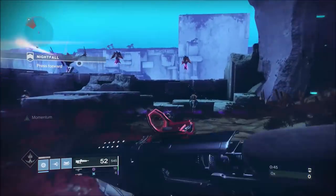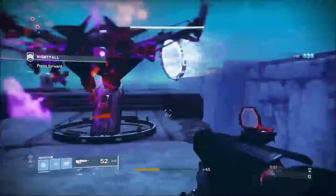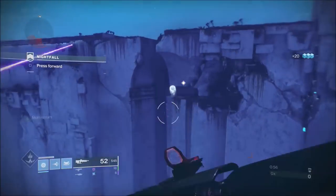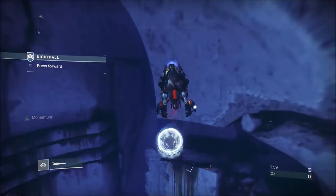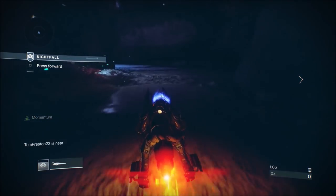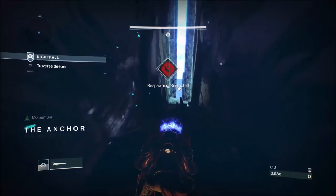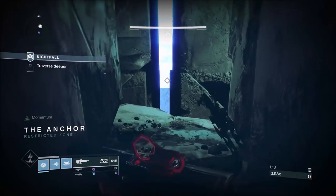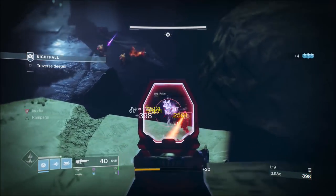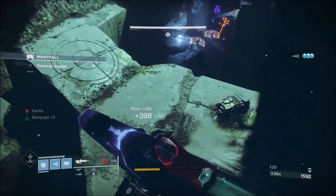I think I might have used Loaded Question a couple of times but that's really it for fusion rifles. For shields in this strike, there's normally a couple of Arc, a couple of Void, and for the enemies that can stop your progress there can be two or three Solar shields. If you go down to this area and there are three Scions, you know you're going to have Cabal at the bottom and Vex Minotaurs. If there are four Vex at this part you know you're going to get the Hydras. We don't have any Solar here so obviously it's Match Game.